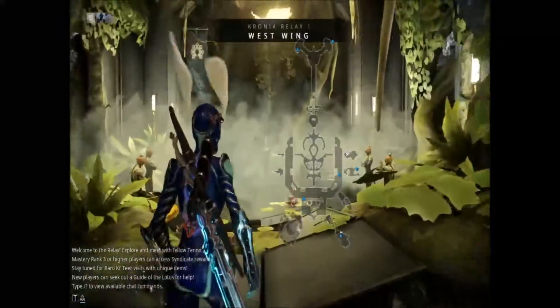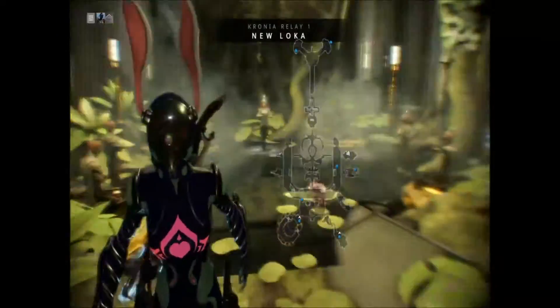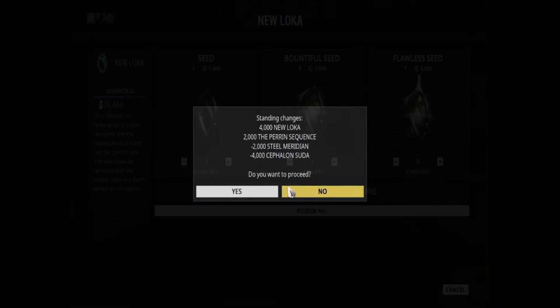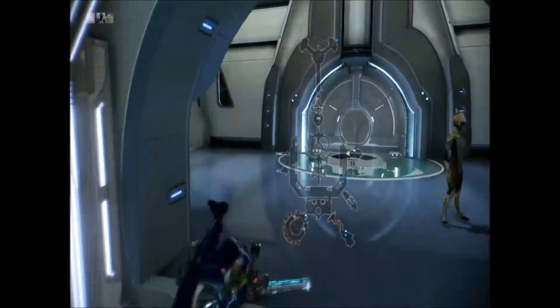Through here is New Loka. You can see why I like it — green, grassy. The ironic part is that it is polar opposites with its ally, the Perrin Sequence — well, you'll see what I mean. 4,000 extra standing with New Loka, 2,000 with the Perrin, and then minus two and minus four with Cephalon — because that's just how that ends up going.